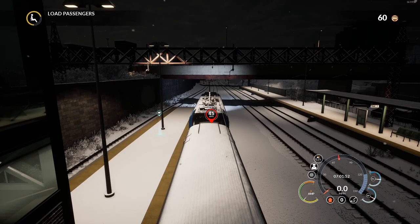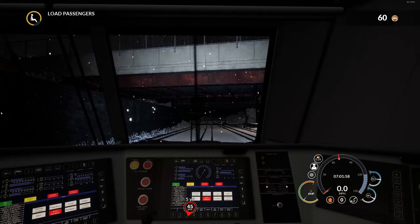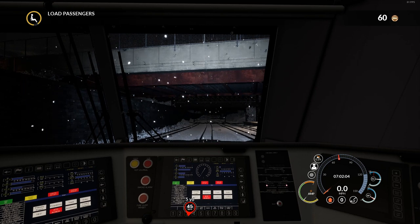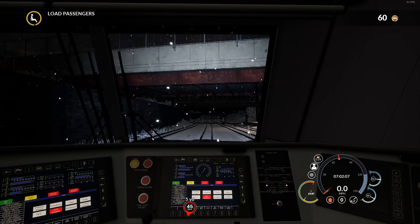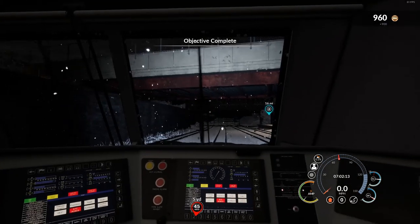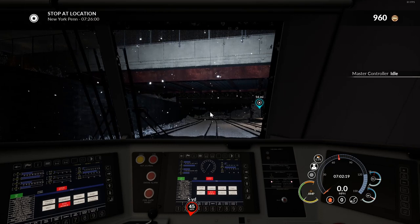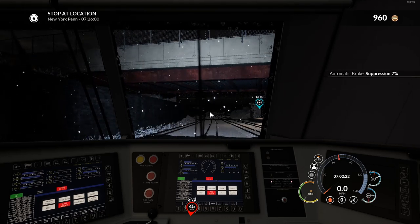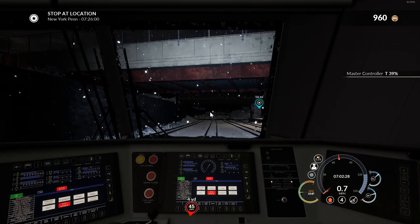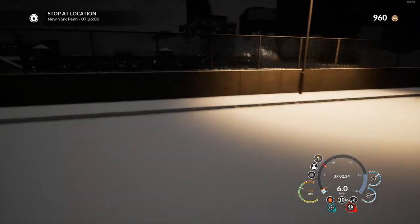I turned the cab light off so you can see clearly out the window. It is snowing, fairly heavily, so we do have the windscreen wipers on because it will build up - I found that out the hard way. Passengers are loaded, doors locked, and we are good to go. I need to cut the throttle and release the brakes - there we go - and we're going straight up to full throttle.